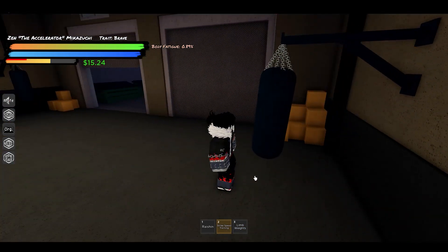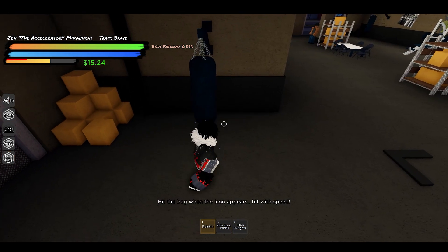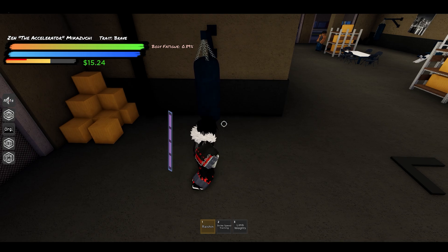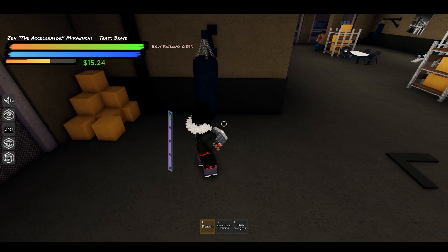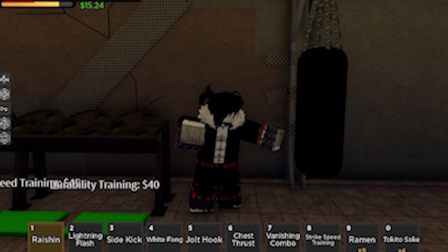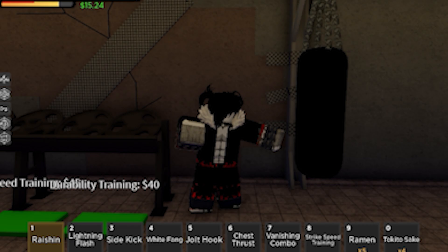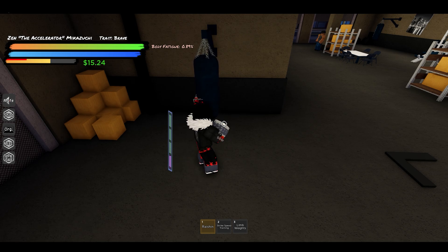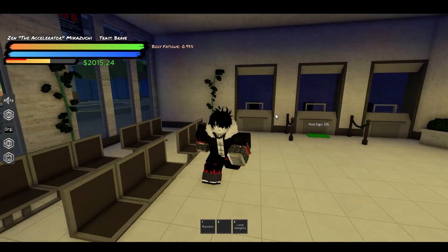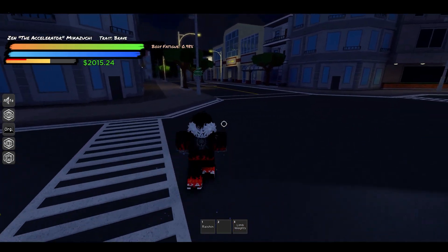Strike speed can be trained using the strike speed tool on a log. The faster you hit the log when the indicator pops up, the more strike speed you'll get. Go to cure or taekwondo dojo preferably and stand between the strike speed tool and the closest training log. Strike speed is a very slow stat to train and it eats through quite a bit of cash, so make sure you farmed a ton of cash prior to doing this training.